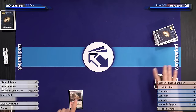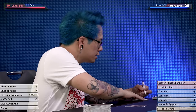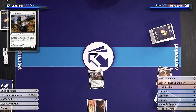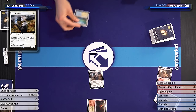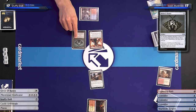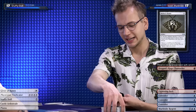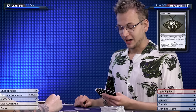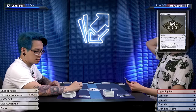I'm going to play Arid Mesa and fetch for a Sacred Foundry, shock, putting me down to 17. No Ragavan — okay, no Ragavan. Giver of Runes. Pass. I'm going to start my turn quite similarly, fetch shock for untapped Steam Vents. With that mana I'm going to cast a Dragon's Rage Channeler. And I'm going to cast a Mishra's Bauble for free, so I'm going to surveil one. That's pretty good. I think I have to top this actually. I'm going to crack the Bauble targeting you. Oh my goodness, that's a card! Oh my goodness. Are there cards in my deck that would even warrant that response? This is the best Thalia I think I've ever seen. I don't have a second land, I can't cast any of my Considers.